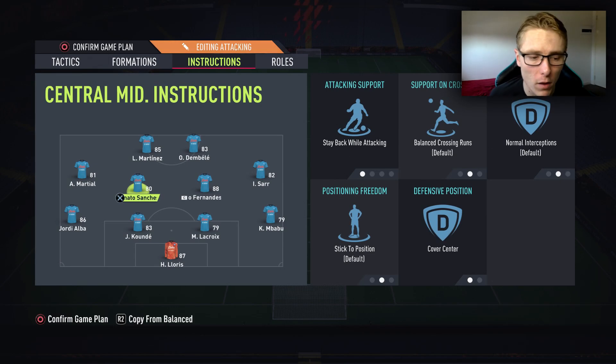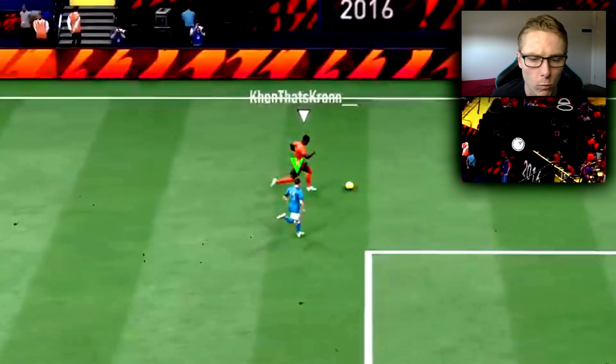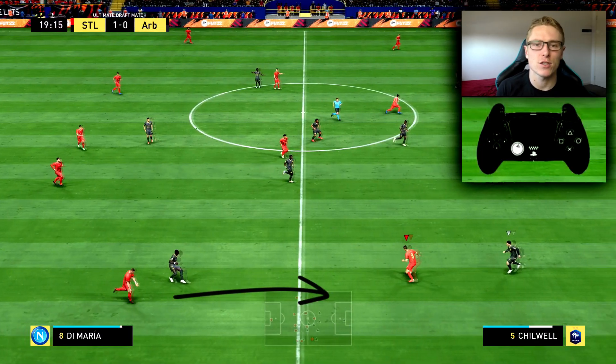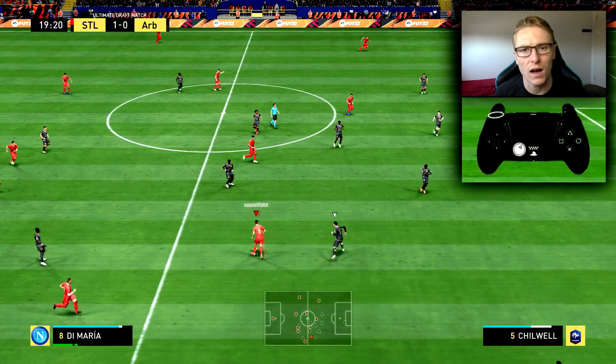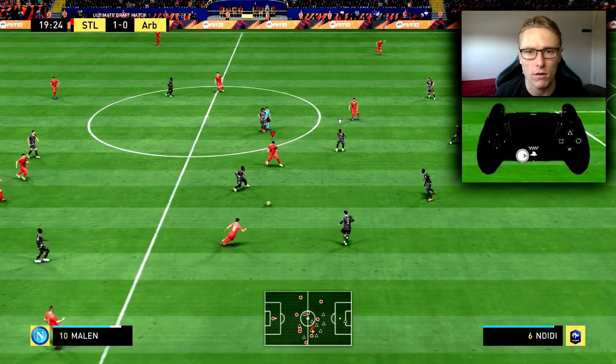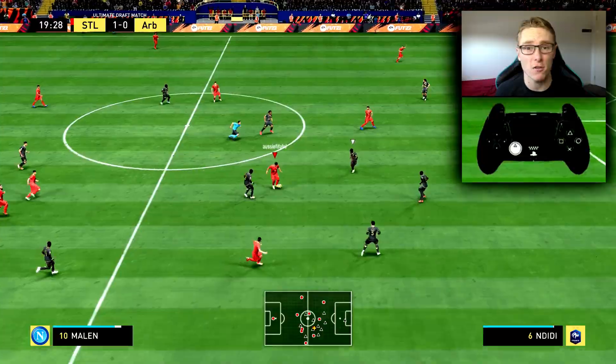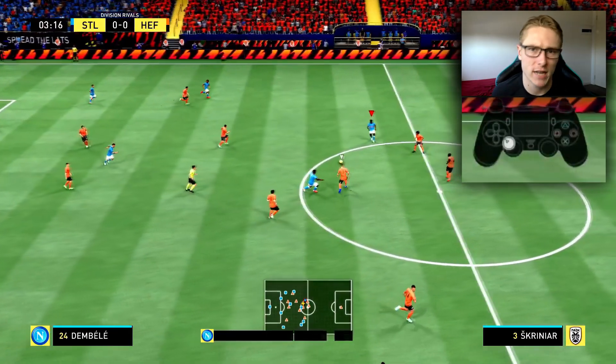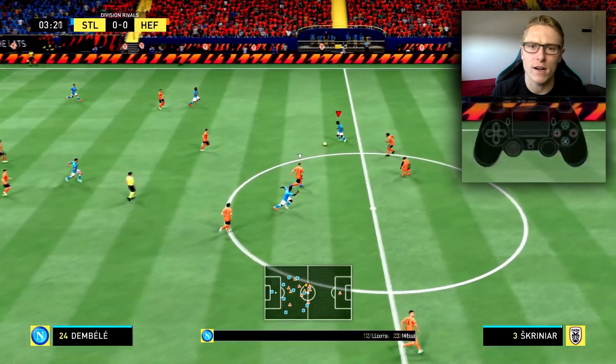In terms of my wing backs, I will have them on stay back while attacking. If I want them pushing up the pitch and making runs, I can trigger that with my L1 or R1 player run triggers on the controller. For those who don't know, you just tap L1 and it will make the player you are pointing at with the left analogue stick run forwards, and if you tap R1 he will come towards the ball holder. So if I want them making runs up the pitch, same goes for my CDMs on stay back while attacking — I will just trigger that with my L1 make-a-run trigger.